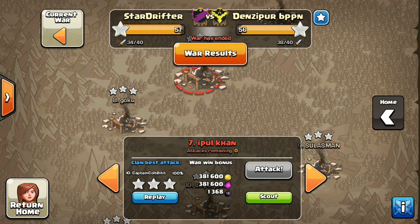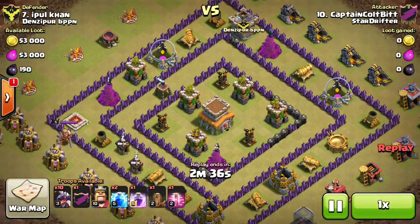Hey folks, this is Last Call over in Stardrifter with my Ethan account. What I wanted to do in this last war, I wanted to highlight a couple things for Stardrifter since they're back from vacation and they're ripping it up again, continuing on their ascension to level 9 clan.